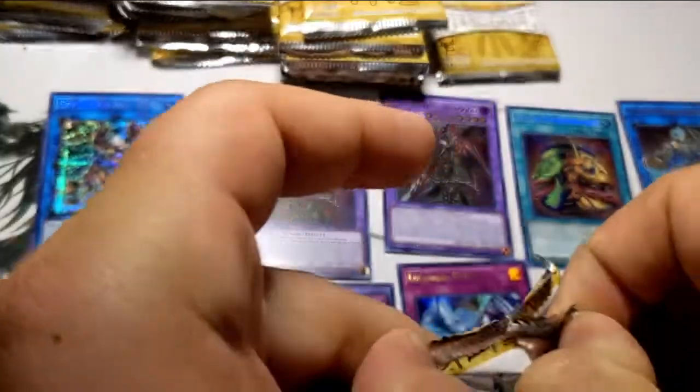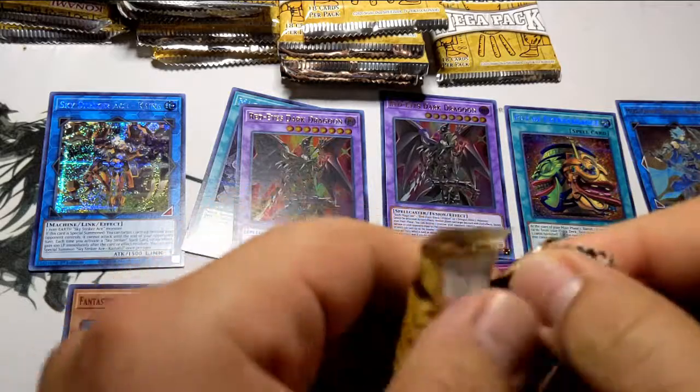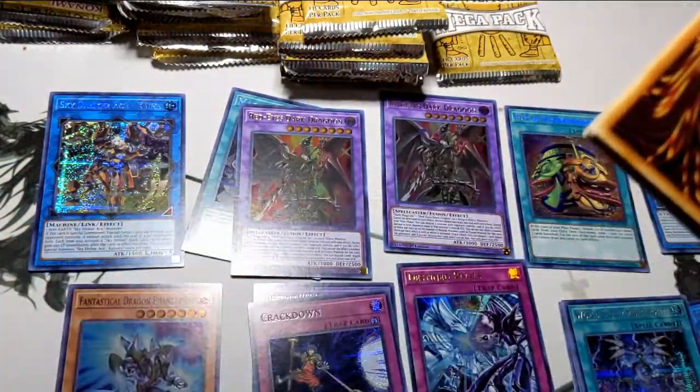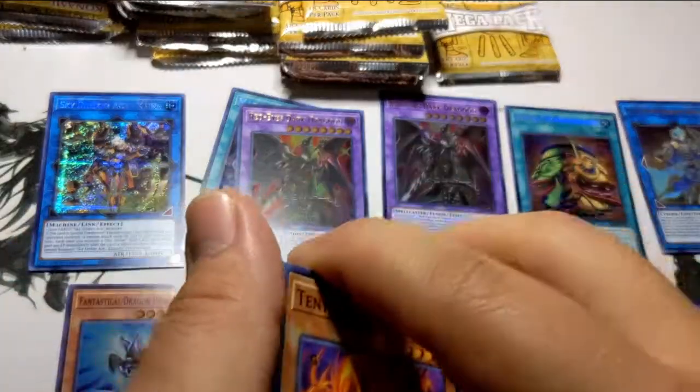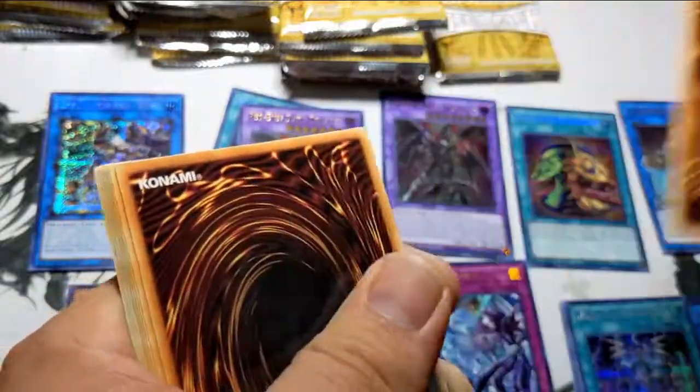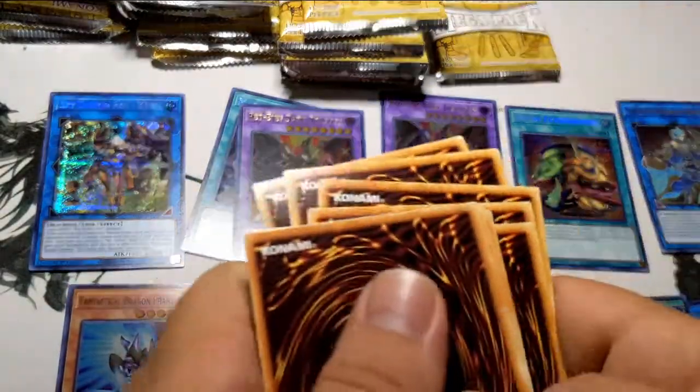If you bring Engage to one and Kagari stays at three, I'll be happy — you'll see me at tournaments with that deck, especially with the Access Code Talker. I kinda wish I pulled Access Code on camera but I was too excited to get them myself.